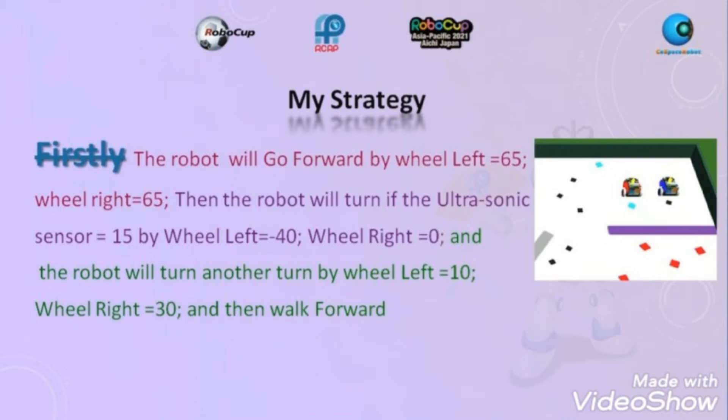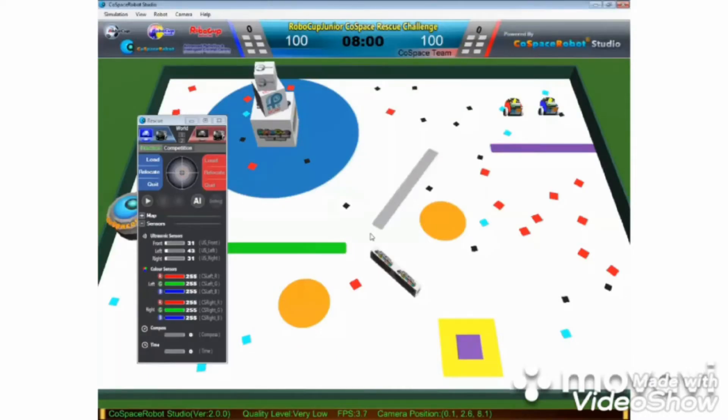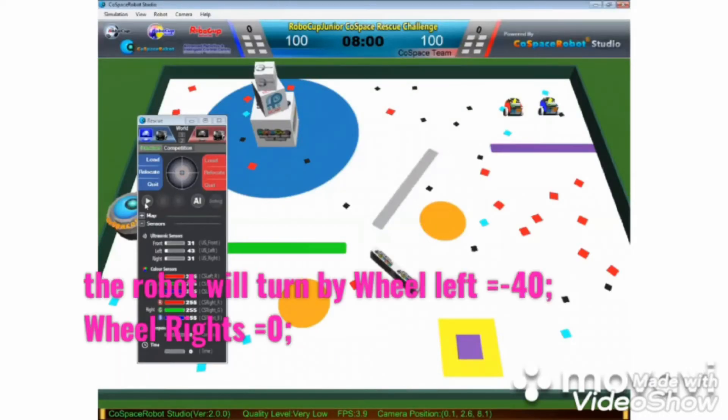My strategy: Firstly, the robot will go forward by wheel left equals 65, wheel right equals 65. Then the robot will turn if the ultrasonic center equals 15, by wheel left equals negative 40, wheel right equals 0. And the robot will turn another turn by wheel left equals 10, wheel right equals 30, and then walk forward. The robot will turn by wheel left equals negative 40, wheel right equals 0.